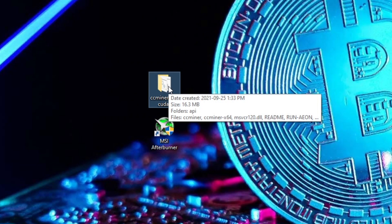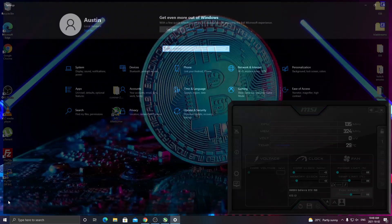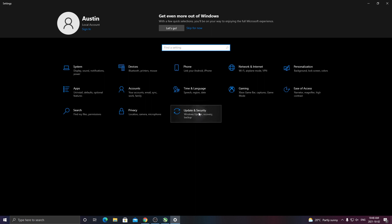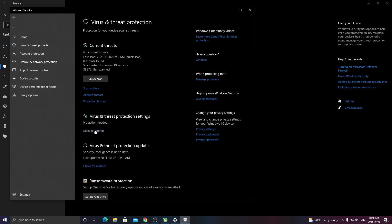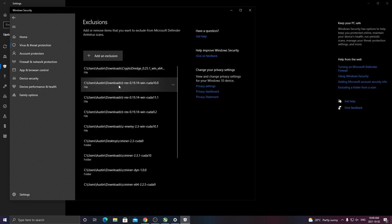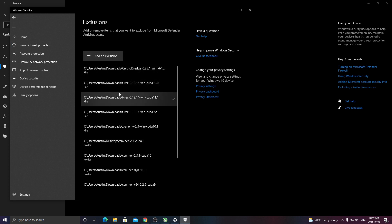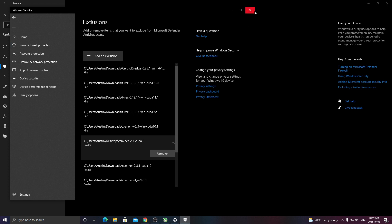So as you see, I have it downloaded here. Once you download and extract it — because it comes in zip form — you want to click on your Start menu and click Settings. Go to Update and Security, then click Windows Security, then click Virus and Threat Protection. Another window should pop up, and you want to click Manage Settings under Virus and Threat Protection Settings. Scroll down to the bottom and find Exclusions, then click Add or Remove Exclusions. Click Add an Exclusion and select Add Folder, then select the CCMiner folder. Once you do that, a confirmation pop-up will appear — make sure to click Yes.